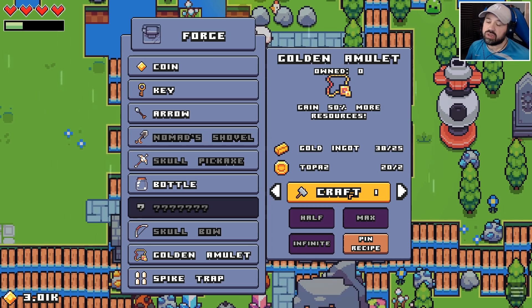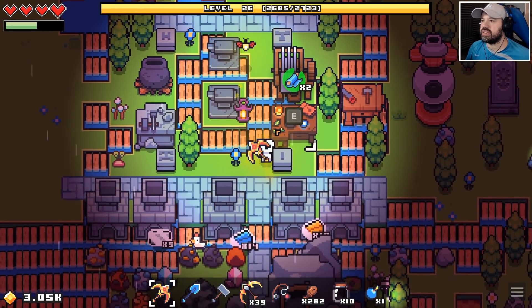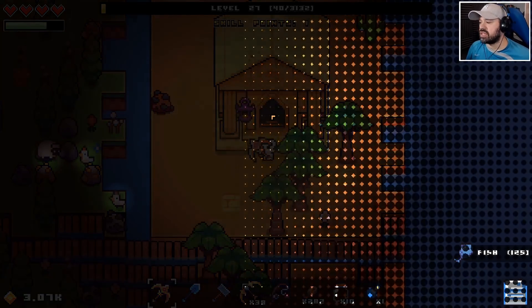Our amulet is ready — gain 25% more resources. We should also be able to make a golden amulet now. Why not? 50% more resources — sweet!